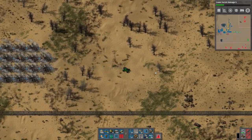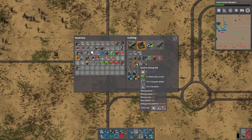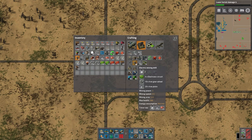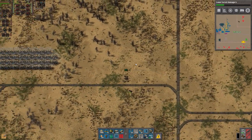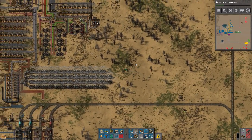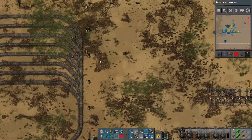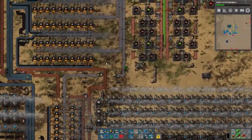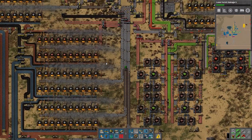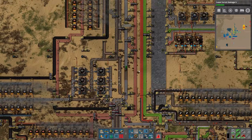I probably should have taken this into account a little bit sooner, but that's fine. How many miners do we have? We have six — and believe it or not, that may not be enough. We need a lot of iron plates. I've been attempting to take iron gears from certain places, and I'm taking the miners whenever their patches are done.